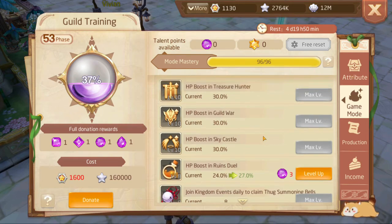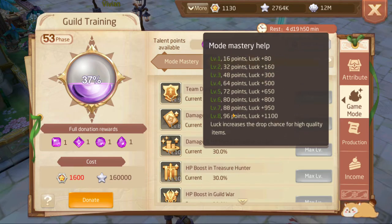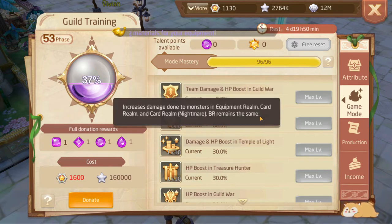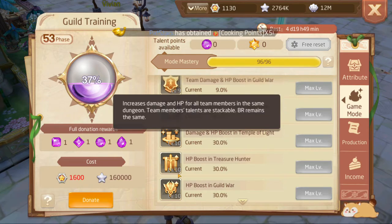Game mode is my favorite part to boost up and where I recommend everybody to put their universal talent points. When you're still leveling and gearing up, you want the luck that game mode mastery gives you. Getting up to 96 points gives you 1100 plus luck, which means a better chance of getting gold gear. I recommend damage boost to monsters in realm as a starting point for anyone, because it's going to help you get ahead in card realm especially nightmare modes, which helps you unlock void and get your equipment realm damage up. Guild war boosts are also available if you take part in guild war.